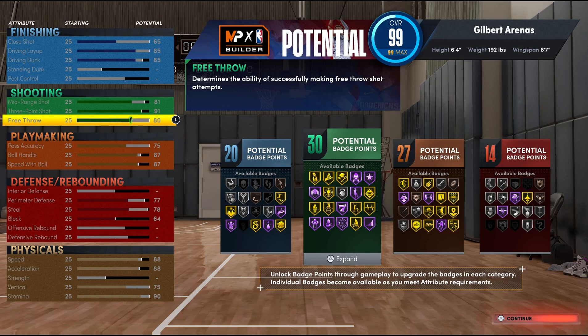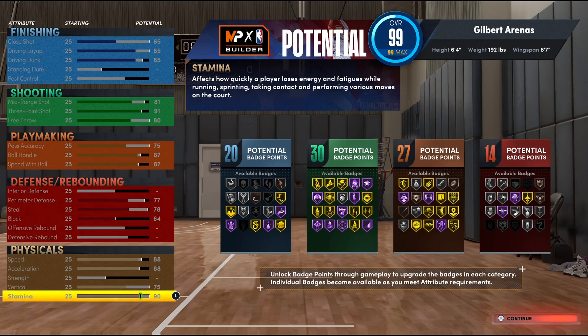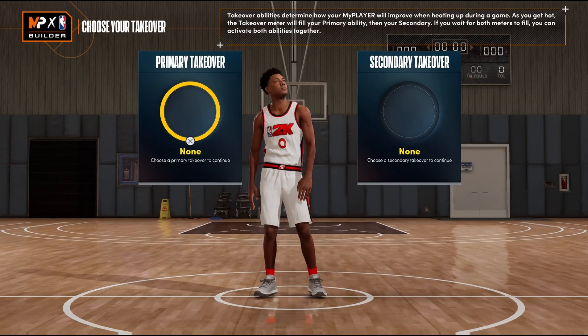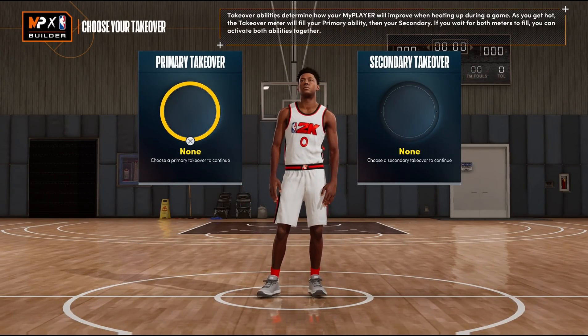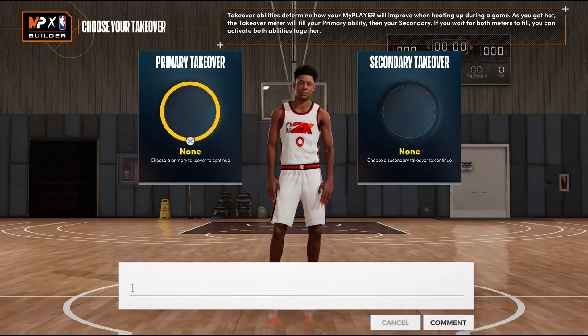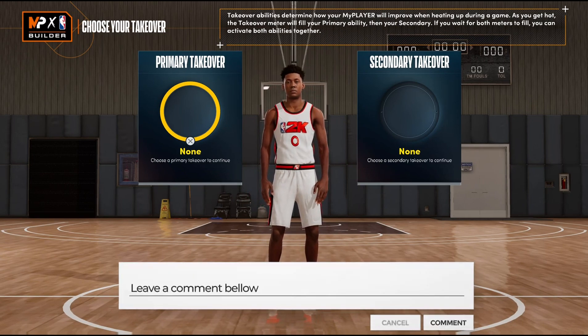This allows us to finish with 20 finishing, 30 shooting, 27 playmaking, and 14 defensive badge points — giving us a grand total of 91 total badge points on this build. If you've managed to grind out NBA 2K22 all year, finish all nine seasons, and rebirth your builds, that gives you a grand total of 104 total badge points. Now before I select the takeovers, who knows what name this build's gonna get? Drop it in the comments — don't cheat!